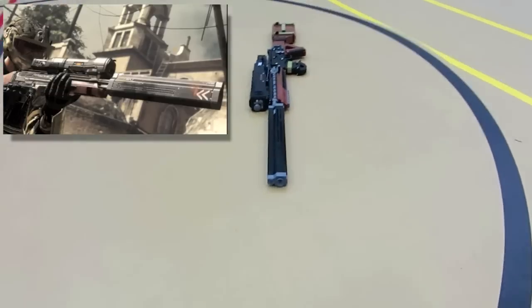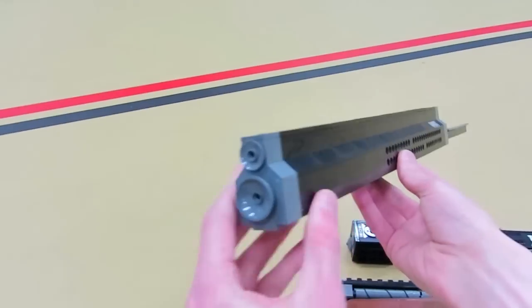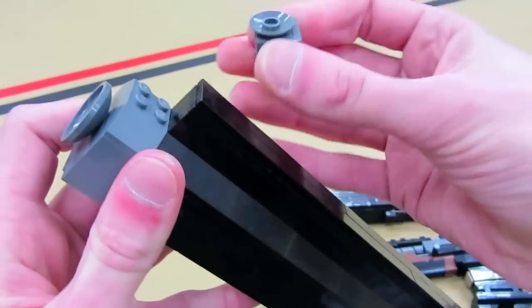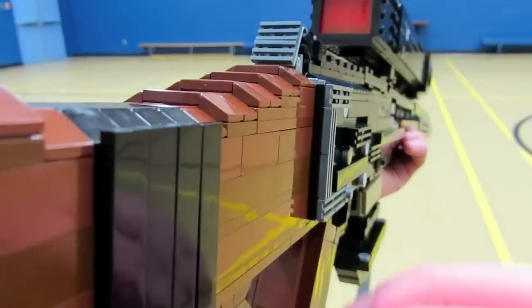Getting that giant barrel attachment for the sniper variant was a little tricky to keep stable, but it's got lots of internal beams that go through the gun — same as basically all the guns. Here you can see how it was built, with some gray little details as well. I used dish pieces on the end of the barrel.